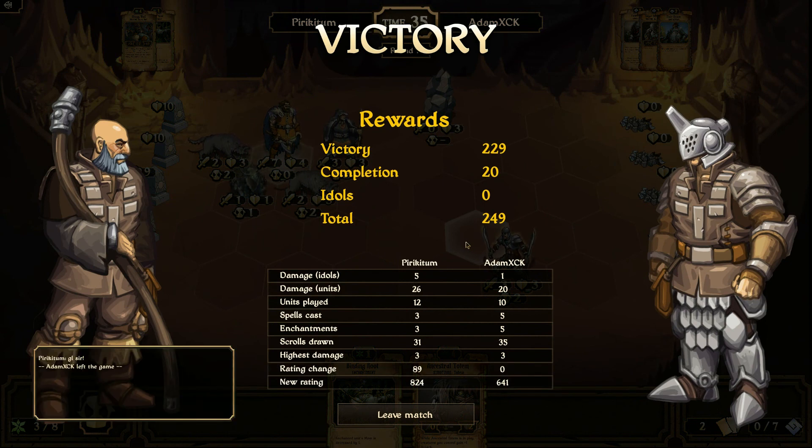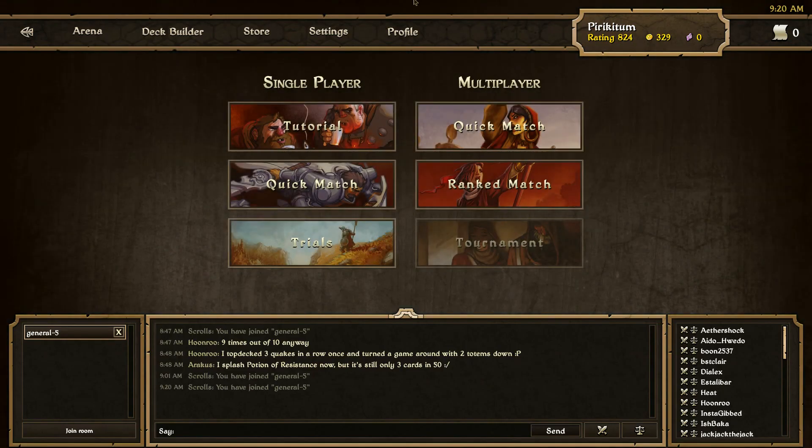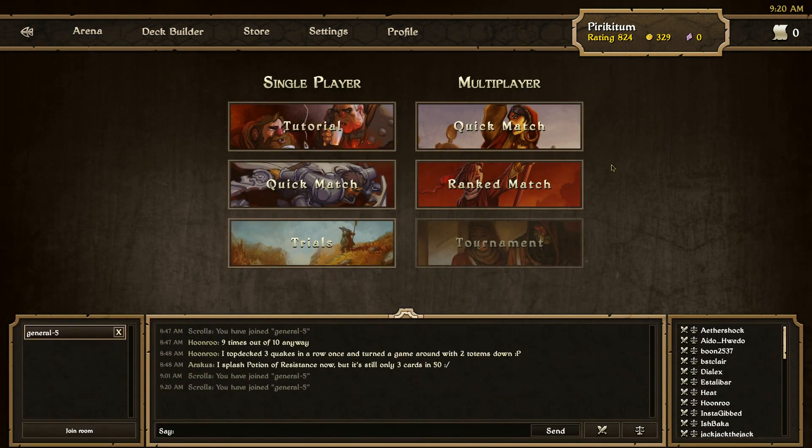That was actually quite a quick match. 249 more gold and I still haven't lost a game in ranked — now at 824, and I'm at 6395 at the moment. That is it for today's game, and I hope that you liked it. If you are planning on buying this game, do it — you have a lot of gameplay hours here and it is fun as hell. This is Piri out, see you guys on the next one. Bye.